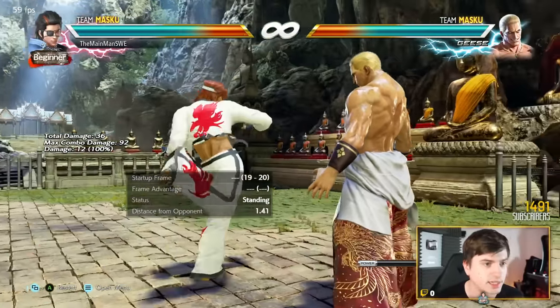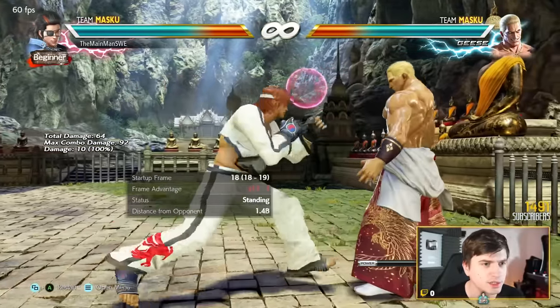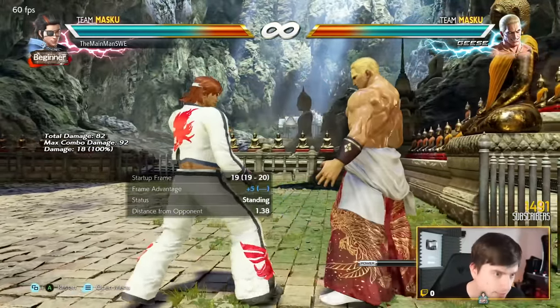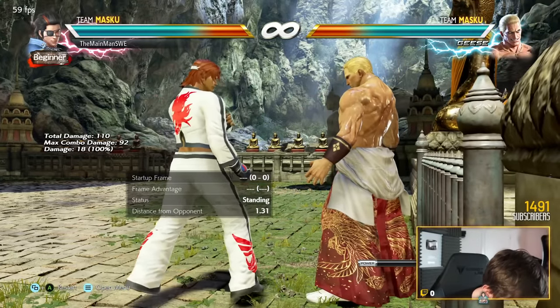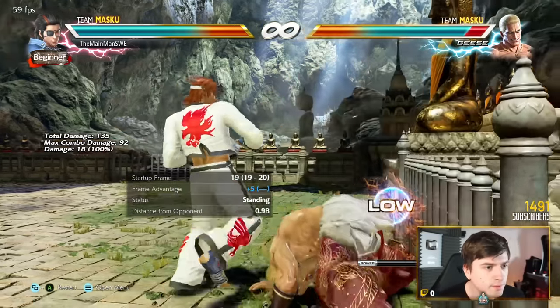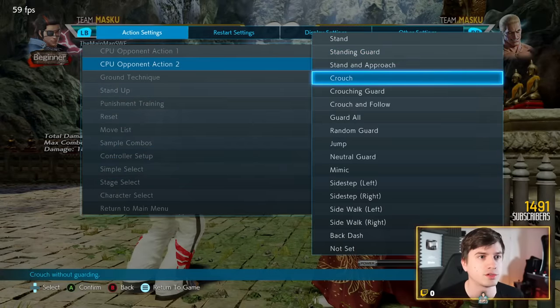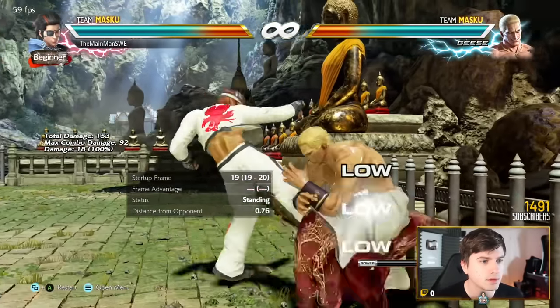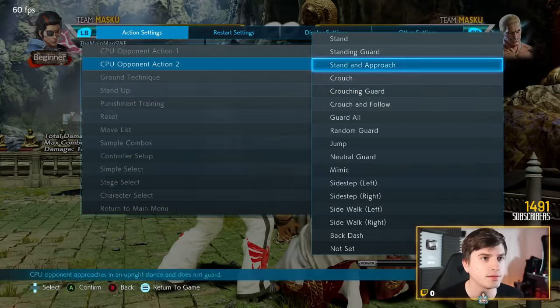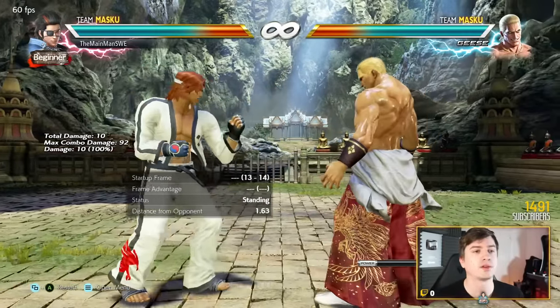444 Peacekeeper is super good from neutral — infinite range, knocks down, safe with big pushback, and sets up backlash. If you want to poke, down back 3 is really good — love that low poke, evades a lot. Sidestep 4 is a low counter hit launcher, plus five on hit, minus 14 on block. And down forward 1, 3 is decent as well.